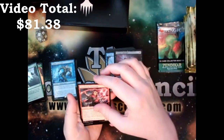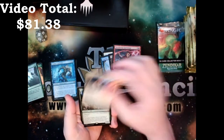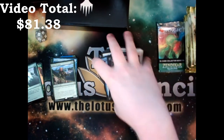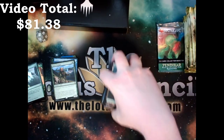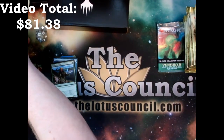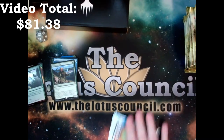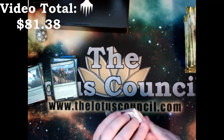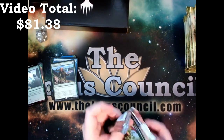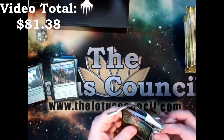Demon's Disciple, Thundering Sparkmage, Kabira Takedown, and a Tazri Paragon to close out that pack. Let me pull these off to the side — lovely new playmat. Check out our website; if you want to order some of these, we now offer those as well as other cool merchandise. Find us at LotusCouncil.com.